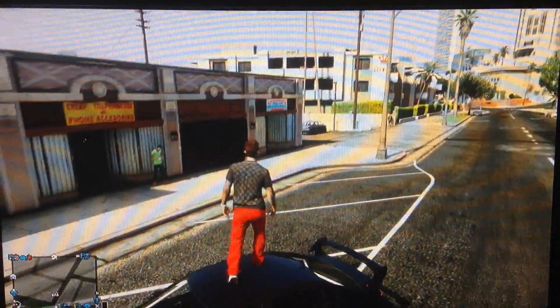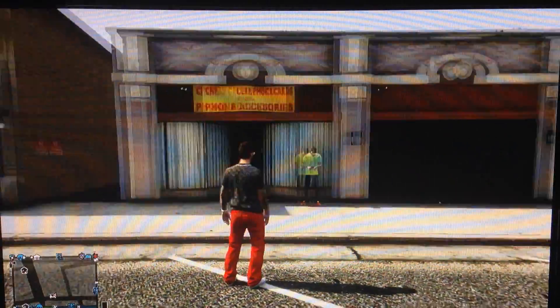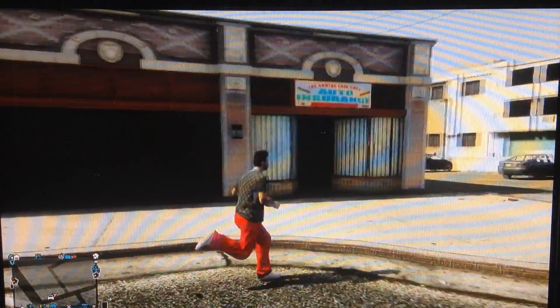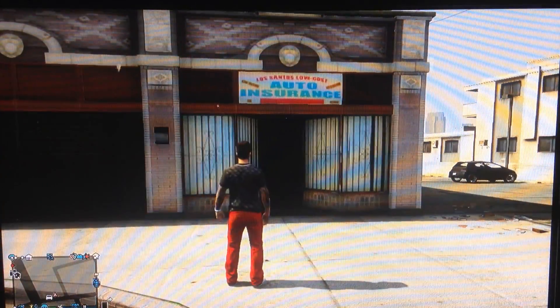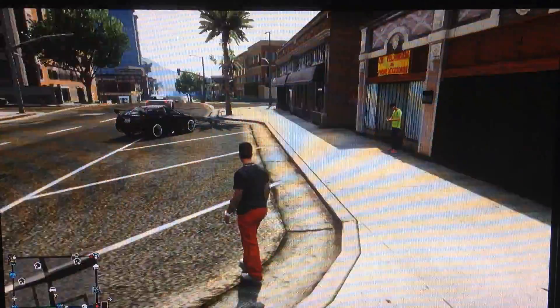Right here you can notice this building — the one that says 'Cheap Cell Phone Cards and Phone Accessories,' and also the one that says 'Los Santos Low Cost Auto Insurance.'